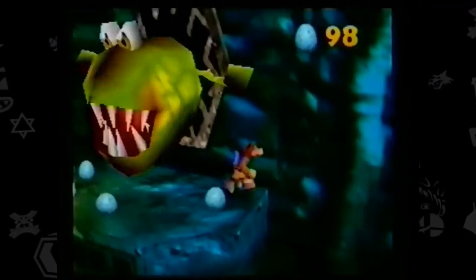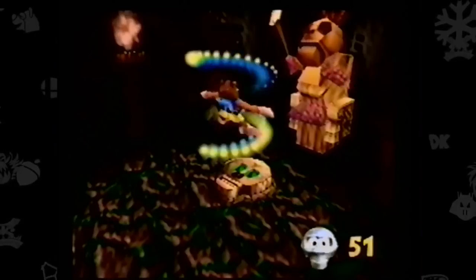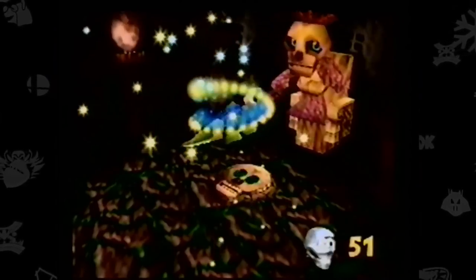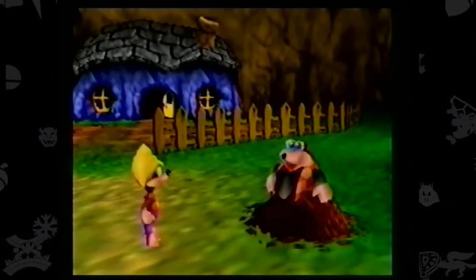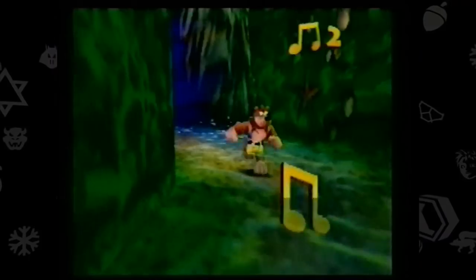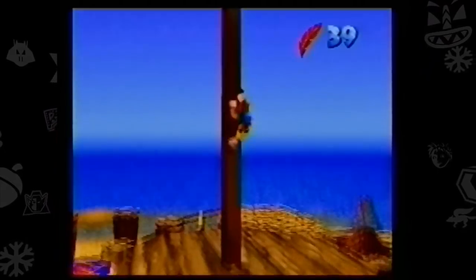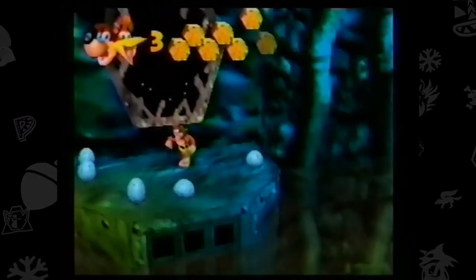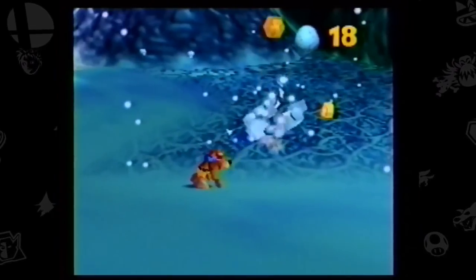Luckily, in their battle against evil, our heroes can get help from a number of different characters, like Mumbo Jumbo, whose magical powers can turn Banjo and Kazooie into all kinds of creatures that help them do things and go places they couldn't before. Then there's Bottles the Mole. This bucktooth shrew is full of secrets to help you learn new moves and get out of trouble. Plus, there's all kinds of collectible objects, like music notes. Collect enough of these, and you can move freely around Gruntilda's lair. Or Jinjos — find five of these cute little whatevers in each world and you get a puzzle piece. And don't forget to stock up on eggs for ammunition. These will allow you to defeat and ward off enemies.